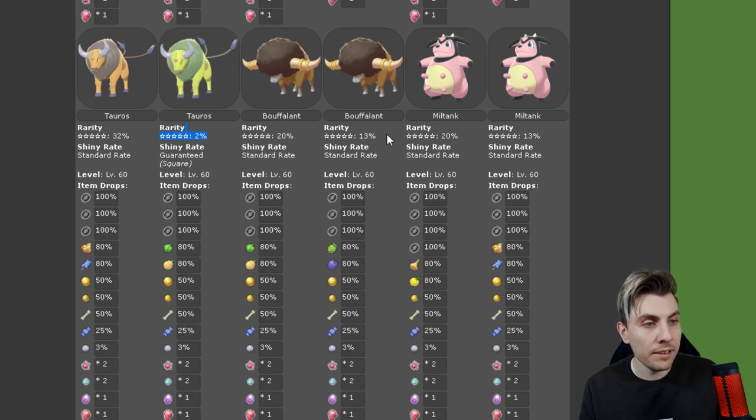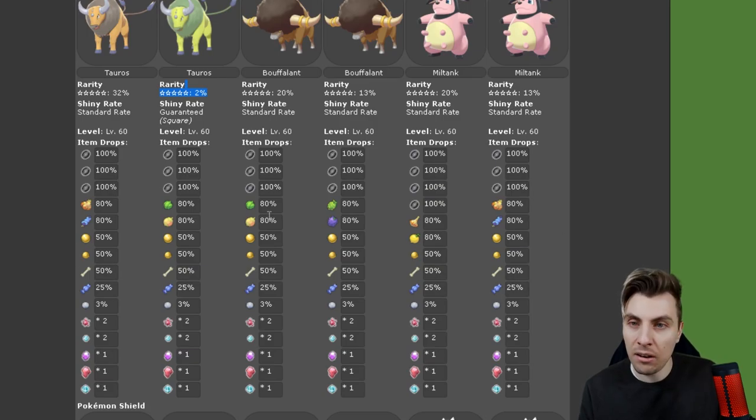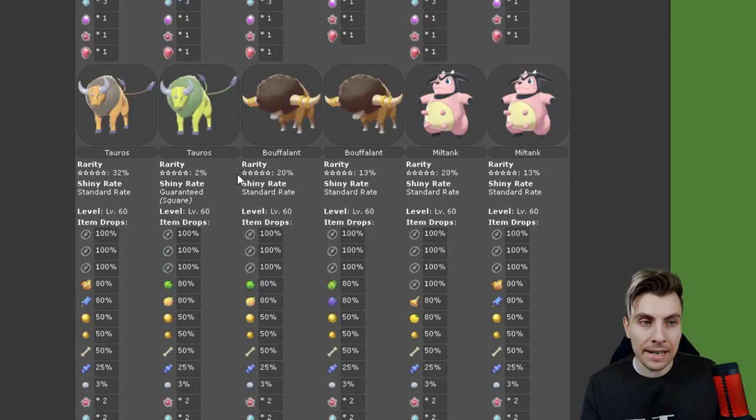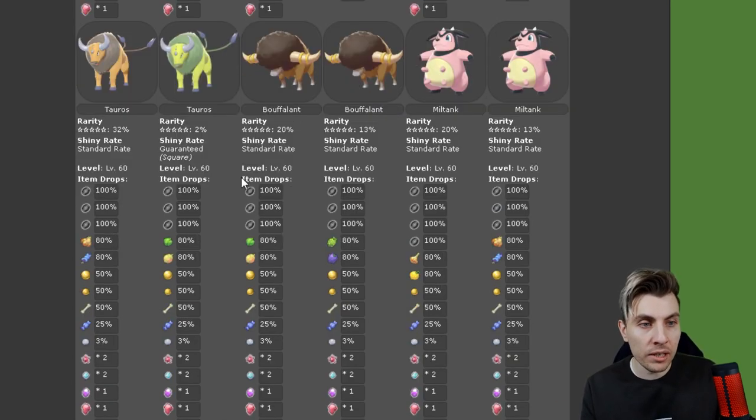Then you've got Buffalant and Miltank making up the rest of it. Items aren't very spectacular. This is for Pokemon Sword, and as you can imagine, the event is exactly the same for Pokemon Shield — there are no variations between games. You're going to have the same opportunity to catch the same Pokemon at the same star ratings throughout Sword and Shield. These are what you'll have access to this weekend, so let's jump back over into the game.